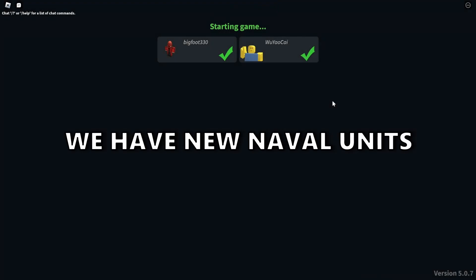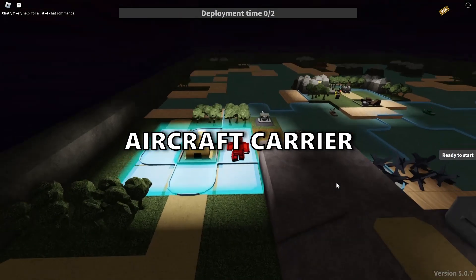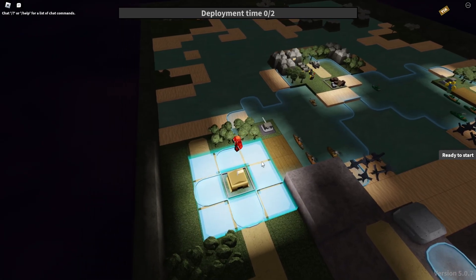It's a naval map. This is good. We have new naval units. We could spawn an aircraft carrier. Okay, you can't spawn naval units.